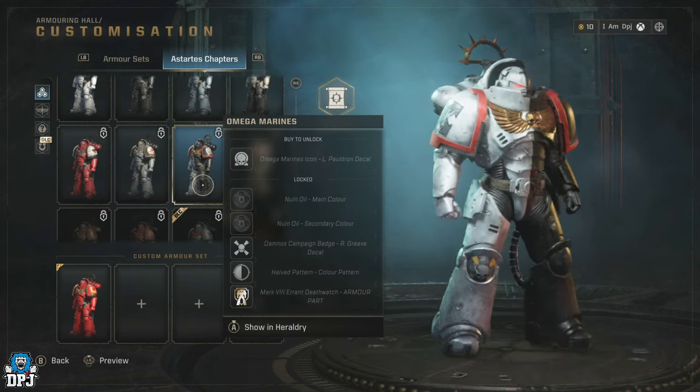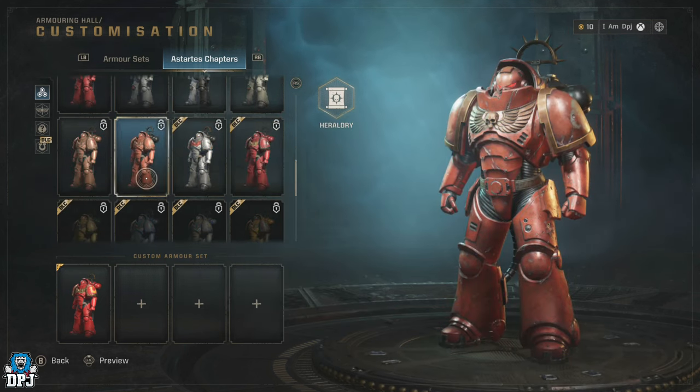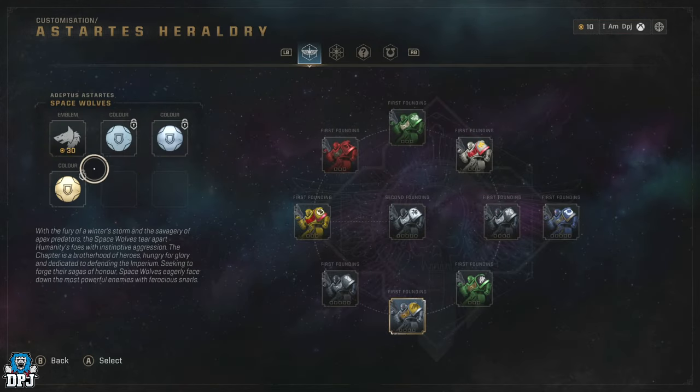To unlock these chapters and what comes with them, you need to earn Requisition in-game. This is also done by completing Operations — the higher the difficulty you play on, the more you can earn. We'll talk about this in-game currency towards the end of the video.